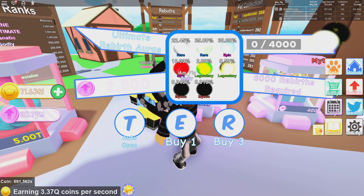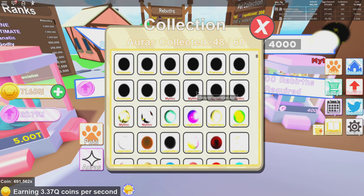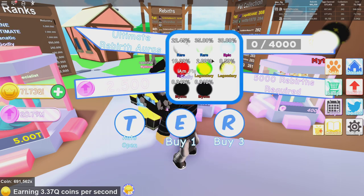I have so many coins right now, so I know I'm going to be able to get the mythics. The next guaranteed one is at 4,000 opens, and the one after that is also guaranteed. Let's check the collection — that one is called the Quark Aura and the Imagination Aura, so I'm assuming that's the first mythic and that's the second, which is really rare to get. I'll eventually get the shiny of those and show you guys what they look like on my pets.